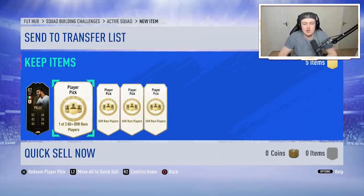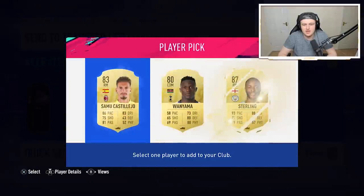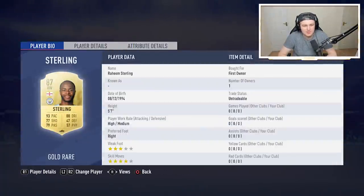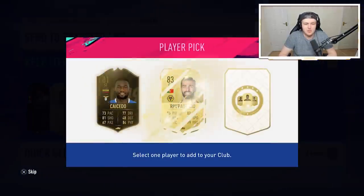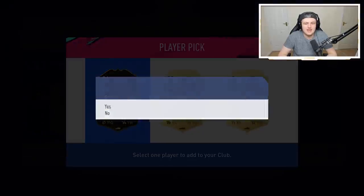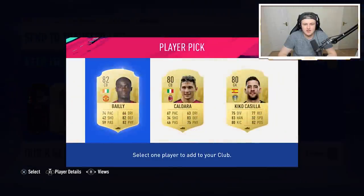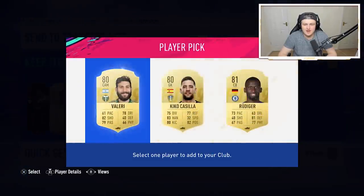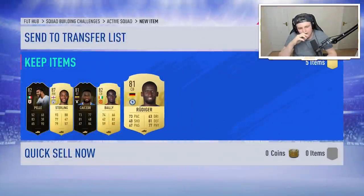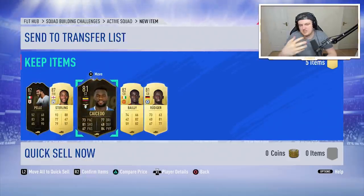It's essentially a value of 130,000 coins that we could have done stuff with, and we haven't made that back in any way, shape, or form. But we get an 87 Sterling — okay, another walkout, not bad, we'll take it. 87 rated Sterling is decent, a good start for the second batch. Now they're just encouraging me to do more. I'm going to take the in-form over the 84. Why has my pack luck just turned amazing? We got two in-forms and an 87 Sterling in three picks. The reason I went with the inform is because it holds at a higher value for me.